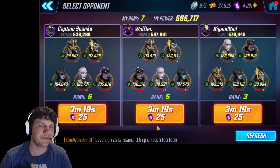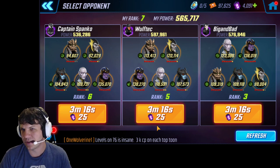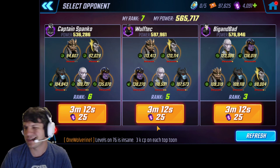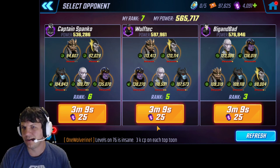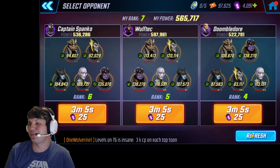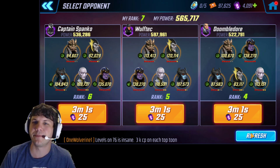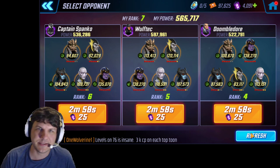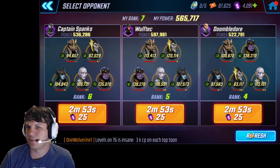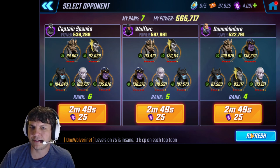Sometimes going second works to your advantage because you may get a bunch of turn meter while waiting to use the flip on turn three of Thanos — it just depends, you've got to play it out. Every arena player I see has Black Order as their defense, so there's plenty of opportunity to test and refine your ability to punch up. That was almost a 90k punch-up and just a breeze. If he had split up his Corvus and Proxima a little bit more, I would have had a much harder time.